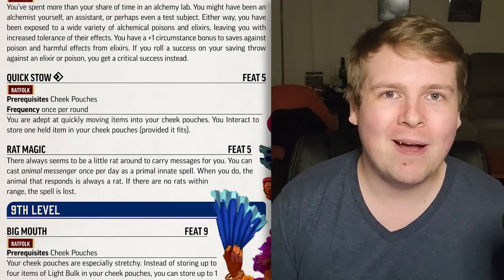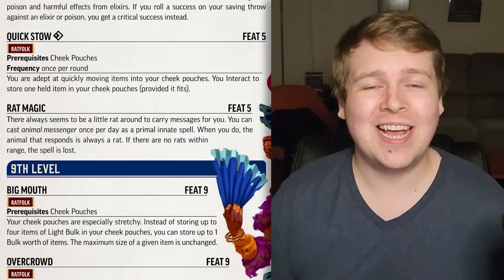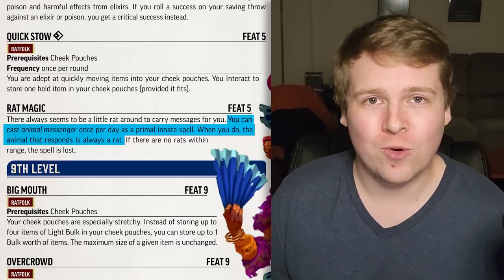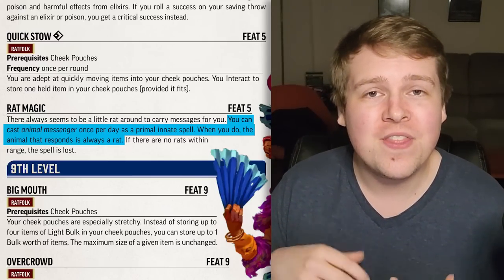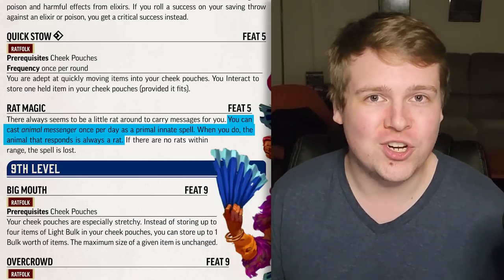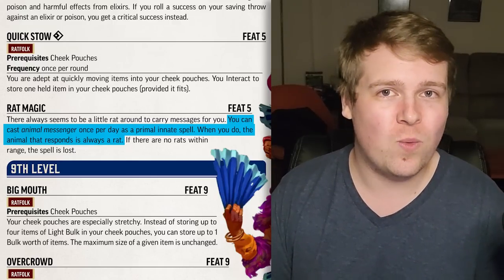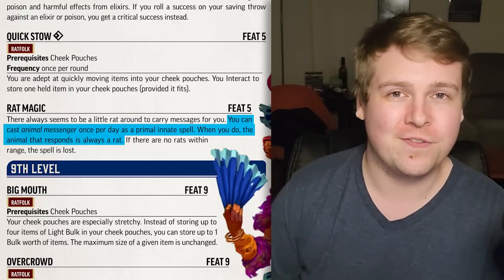Quickstow requires Cheek Pouches as a prerequisite, but once per round as a free action you can just store something in your cheek. Rat Magic lets you cast Animal Messenger once per day, but the animal that shows up is always a rat. Animal Messenger effectively means you tie a little note to something and they magically know where it needs to go — as long as they can get there within 24 hours, they will deliver that message, and the spell does not wear off until 24 hours or somebody takes the message from them.